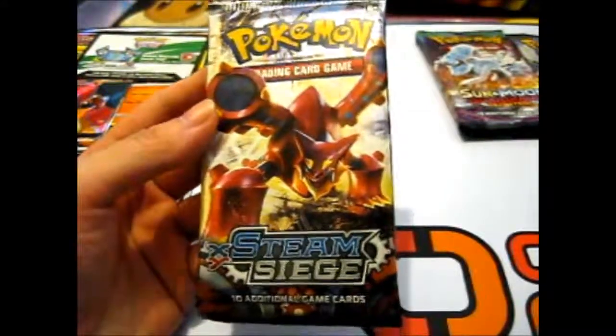We have a Steam Siege pack, a Sun Moon Base pack, two Guardians Rising packs, and two Burning Shadows packs. Let's start with Steam Siege first.